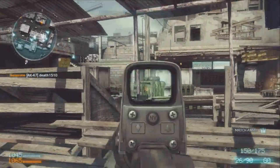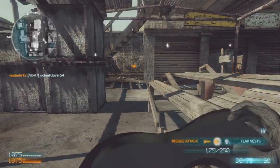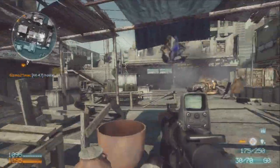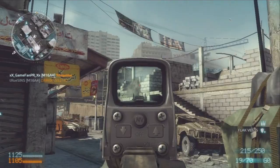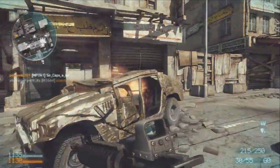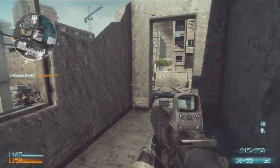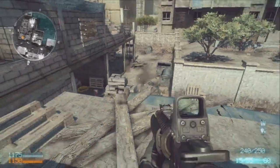I get the choice between a rocket strike and match ammo — I call the match ammo to try to help my team since the game is very close. Then I get a missile attack and a flak vest, and I didn't realize at the time that the missile attack was actually the predator missile. I'm kind of pissed I didn't get to call it in since it's a pretty high score chain. I end up calling in the flak vest instead, figuring anything defensive is gonna help the whole team so we could win the match.